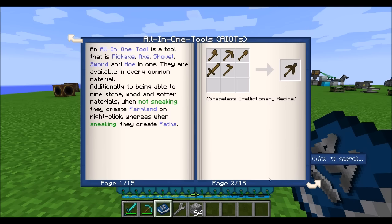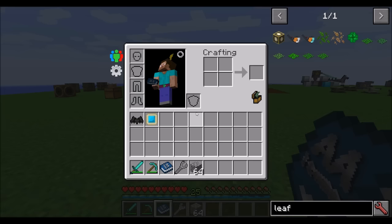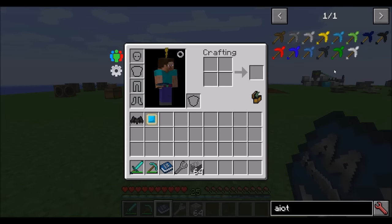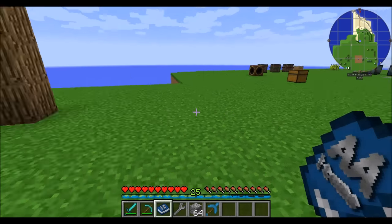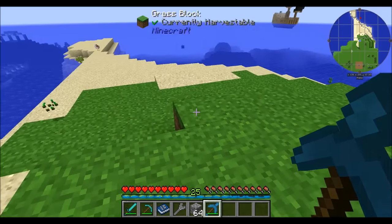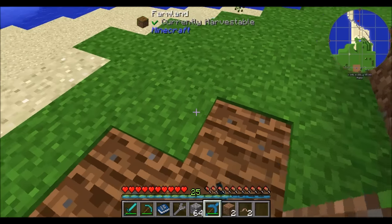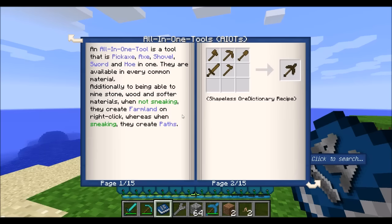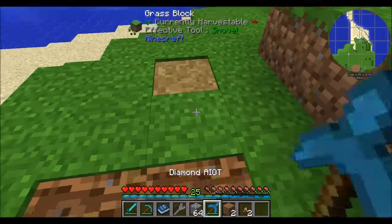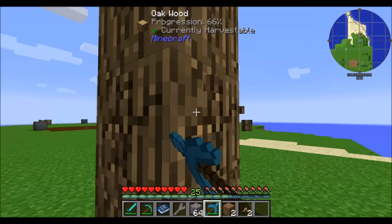All-in-one tools are very useful. Basically, you combine your tools all into one. There's one for pretty much every tier, so you can grab a diamond one to demonstrate. You can use them to break cobblestone, dig grass, right-click to till the land. If you sneak right-click, they'll create paths for you. And you can also use them to chop down wood — it's a multipurpose tool, the perfect tool for every job.